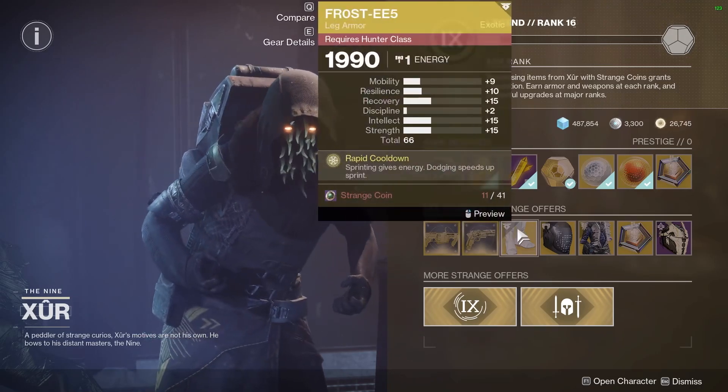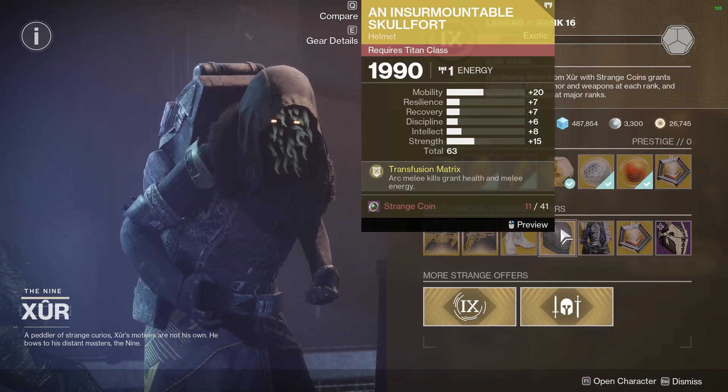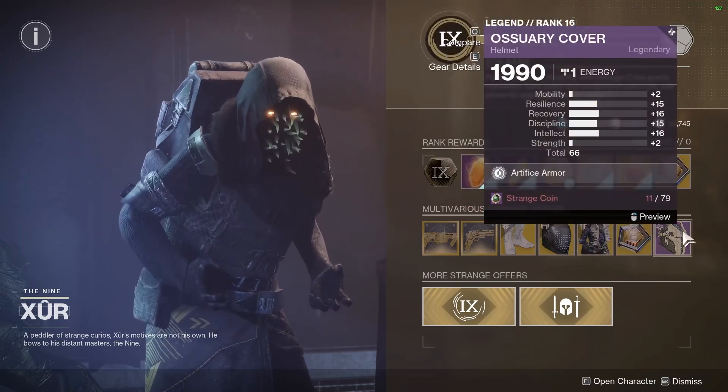In terms of armor, he is selling a 71 roll on a Chromatic Fire, but the stat distribution isn't that great. But if you want it, pick it up. Other than that, the other armors aren't that well-statted.